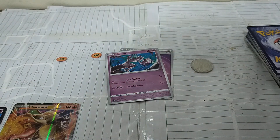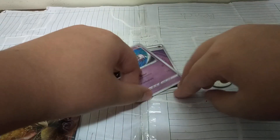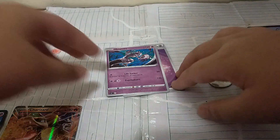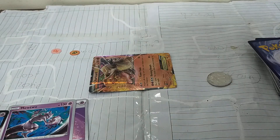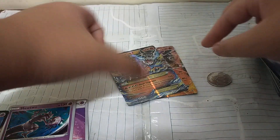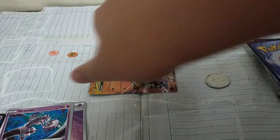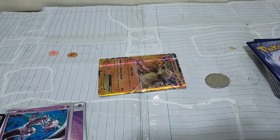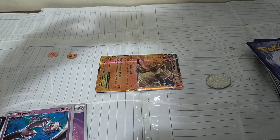All special conditions can be cured. For Sleep, if the coin flip is heads it is cured, or if you evolve a Pokemon. For Paralyzed, it will be cured after your next turn. But if it still won't be cured, like with Sleep, you can play trainer cards, make the Pokemon go to the bench, or evolve it.